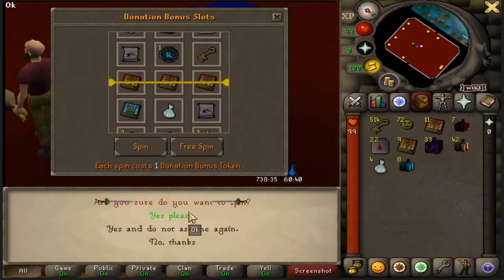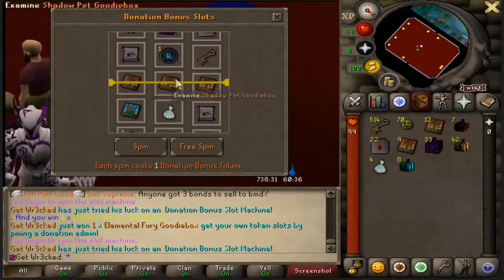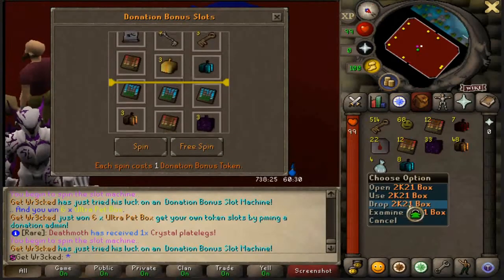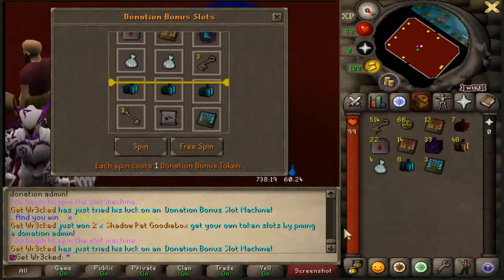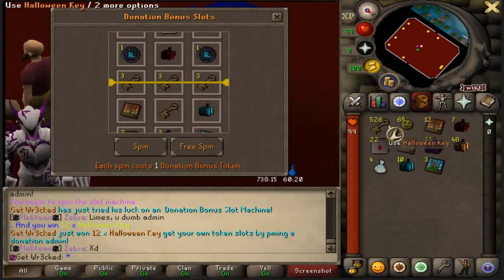This is honestly op as hell — spending $30 on whatever you want and this is just a bonus you get extra after you spend the $30. Each of these rewards is probably about $100 plus depending on what we're getting. It seems like every spin we're getting Goodie Boxes, Ultra Pet Boxes, 2K21 boxes which are like $50 each, and Seasonal Goodie Boxes. We have 65 remaining.